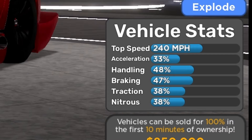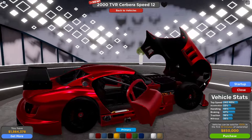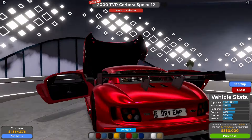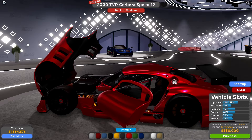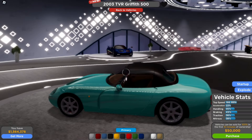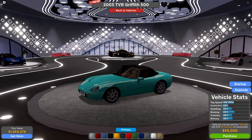Let's also check out the XFlow — that looks clean. There's no open trunk. The other car here is the 2003 TBR Grip 500.